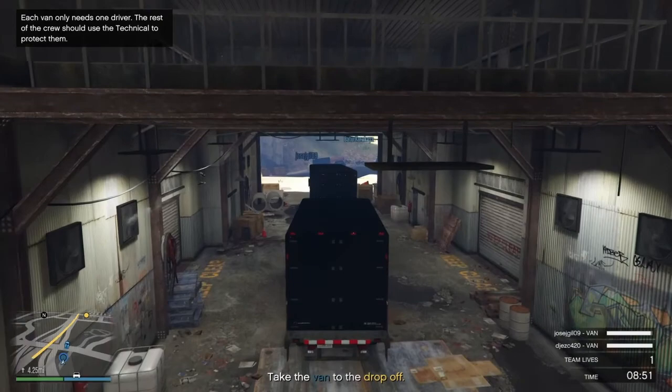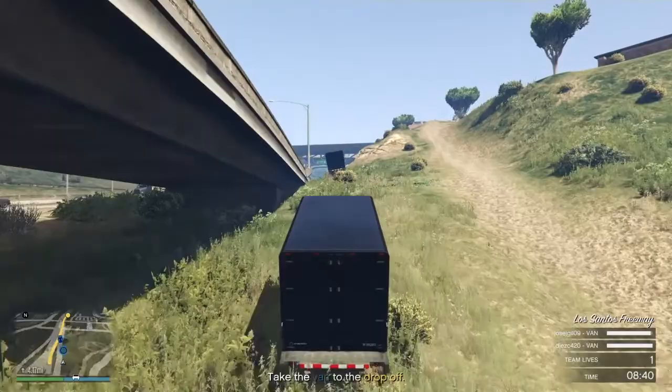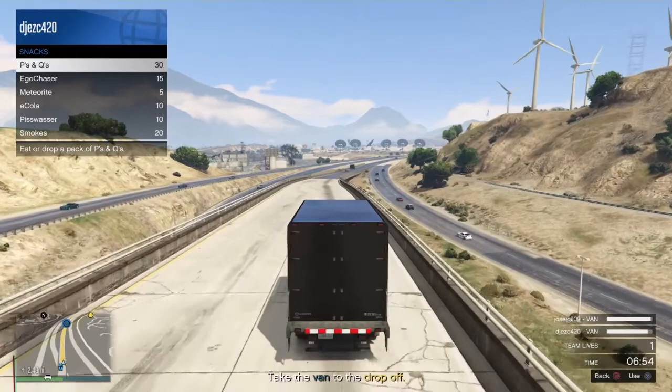You could use a Vigilante to take down the helicopters, or you could use any weaponized vehicle to help take down those helicopters, or you could just use the truck that they provide in the mission. Always drive with your snacks out — that way if you get shot, all you got to do is tap X to regain your health.